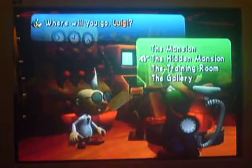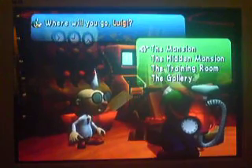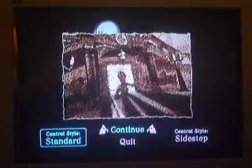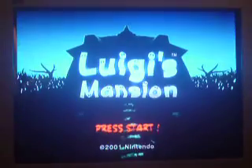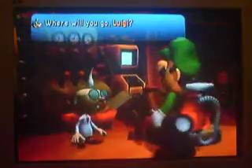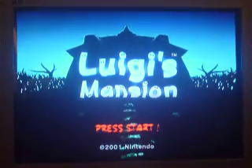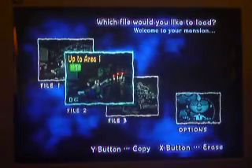He says something else when you select the hidden mansion — I'm not sure what it is. He says, 'Careful now, Luigi.' If you're doing the mansion, you'll notice the start of the game, right where the star is right there. The hidden mansion — don't get star-struck, Luigi. Basically it's like the whole game all over again, but harder. We're not gonna do that since it's a little bit too hard.